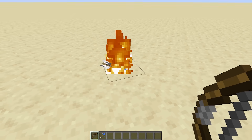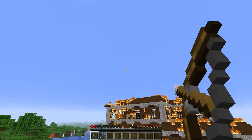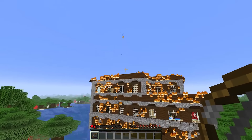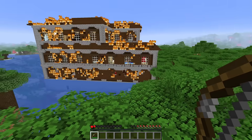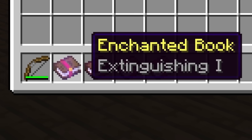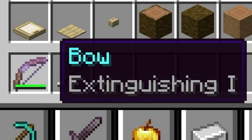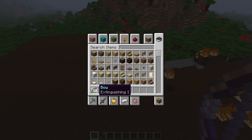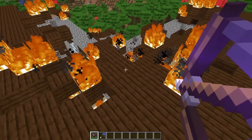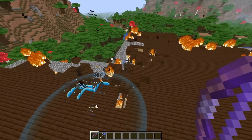It doesn't actually put out the fire, but what if your house was on fire? I feel like an arrow of water would actually be incredibly useful — you just might need a lot of them. Well, that is why we have added a brand new enchantment called extinguishing. With the help of the brand new extinguishing enchantment, you can indeed extinguish fire. Look at that, it sends out a little water wave.